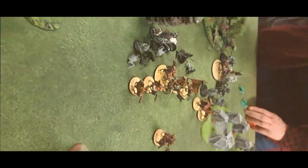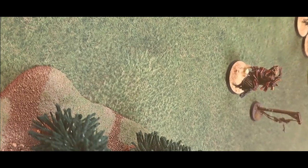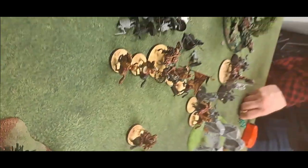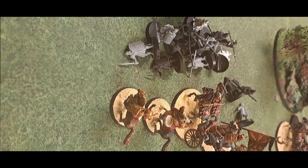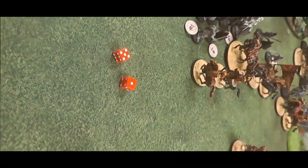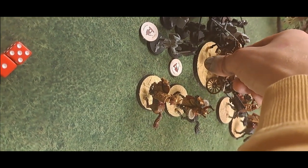The throwing spear hits the mount — rolling to see if it hits horse or rider, it hits the mount. Armored horse has Defense 5; Strength 3 against Defense 5 needs fives — no wound. Éomer charges in regardless. Gondor movement continues: a prone symbol system is set up for clarity. Charging into the first prone Easterling — four hits, rolling fives, he dies.